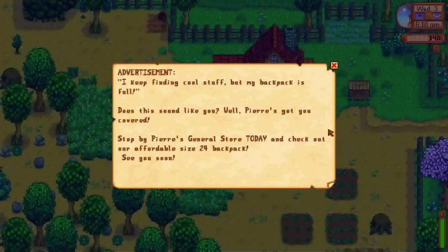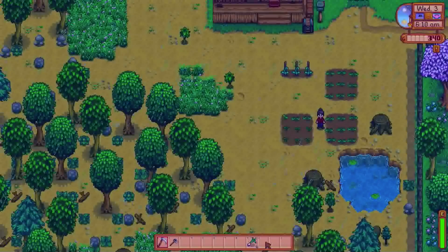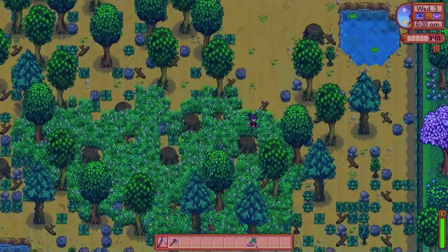Advertisement. I keep finding cool stuff, but my backpack is full. Does this sound like you? Pierre, did you just read my mind, or did you have a hidden camera last night when I was walking home from the mountain lake? Well, Pierre's got you covered. Stop by Pierre's General Store today and check out our affordable size 24 backpack. We can't quite afford that bigger backpack yet, unfortunately. We'll have to wait until we have a little more money.